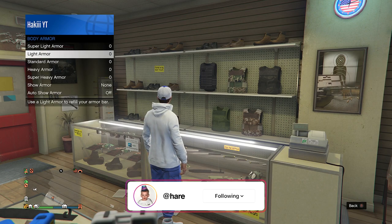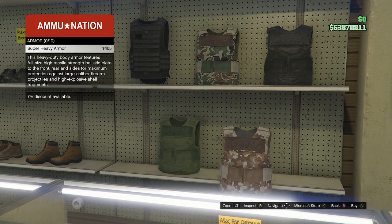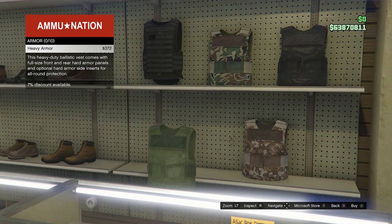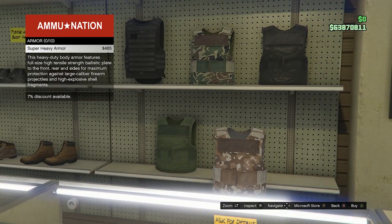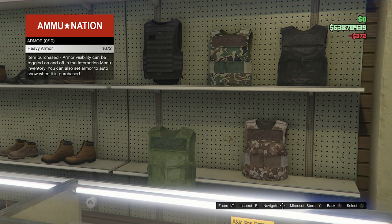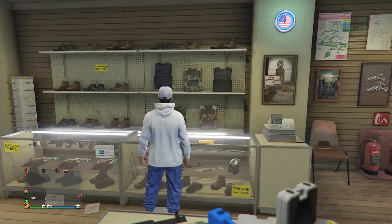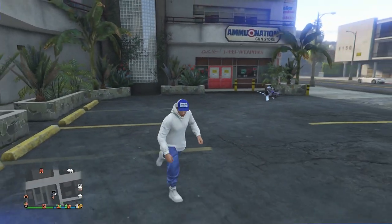Now that we have zero body armor in our inventory, we're going to go buy some — either at an ammunition store or at your agency property. We want to avoid buying super heavy armor, which is the best kind. Instead, buy 10 heavy armor, which is the second best type. Ten is usually the max you can carry regardless of armor type.